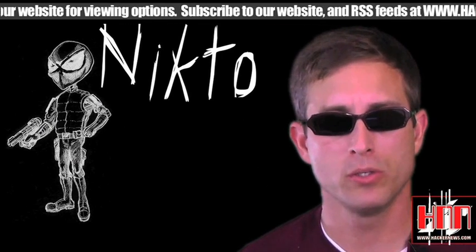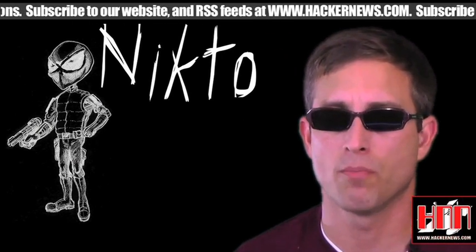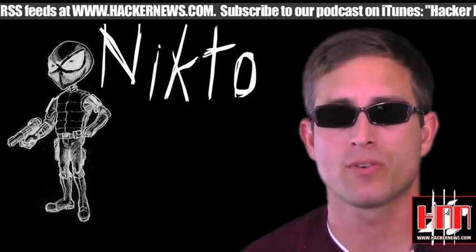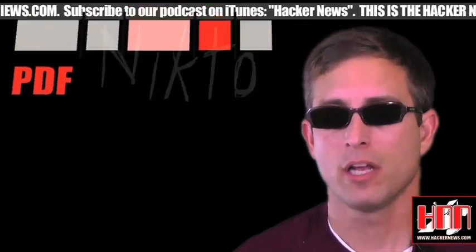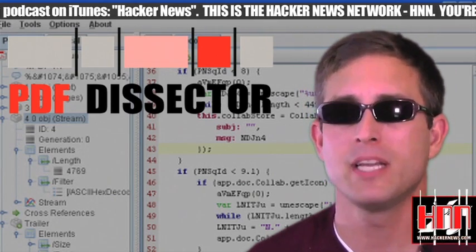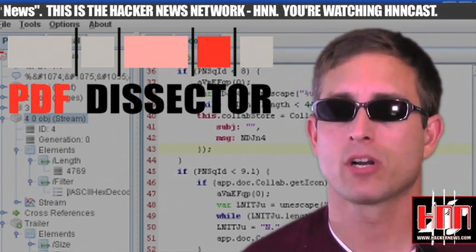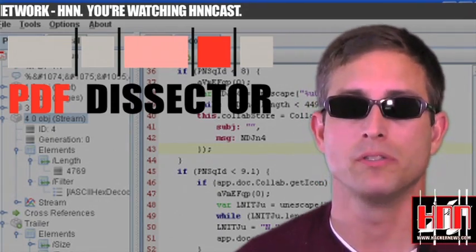Nikto 2.1.2, a web server scanner which performs comprehensive tests against web servers for multiple items, including over 6,000 potentially dangerous files and bad server configs, has just released its latest version. Not sure if Dynamics just wants to be in Tool Time every week or what, but they've updated PDF to Sector once again to version 1.4, so update your copy or pick it up for the first time today — probably a better deal than your AV software.